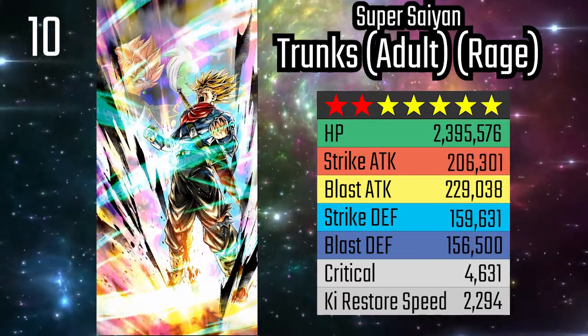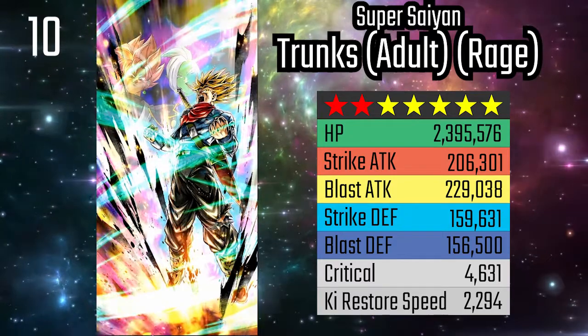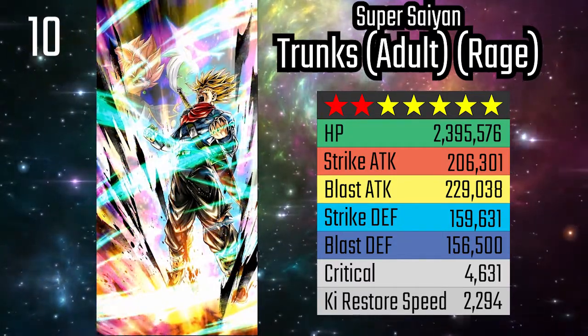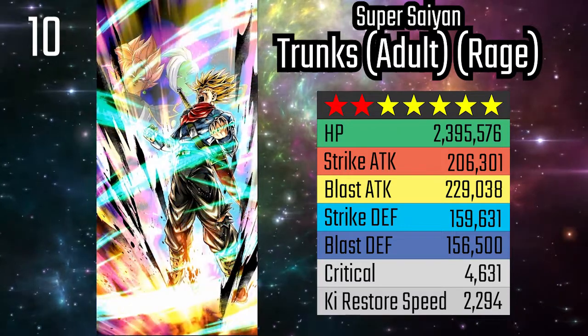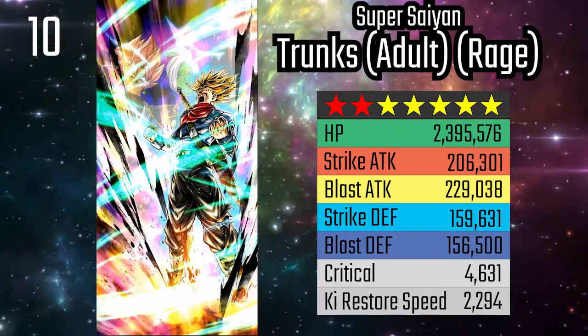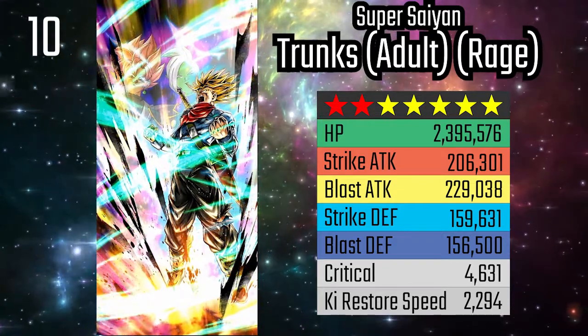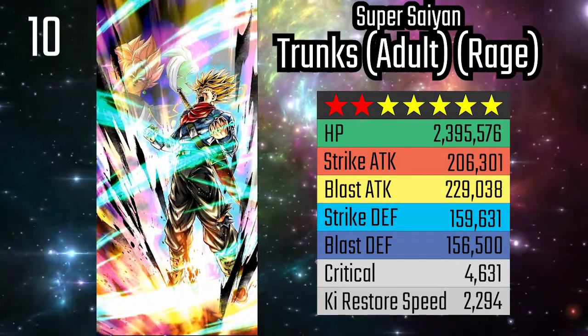As a whole, this unit is only really usable at 7 to 9 stars minimum, as he's deadweight at lower stars. Though he's been replaced as a core unit on all of his teams, at least he can be used as a substitute on meta-relevant tags, earning him the number 10 spot on this list.